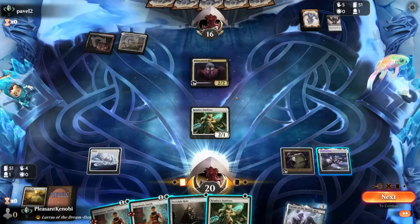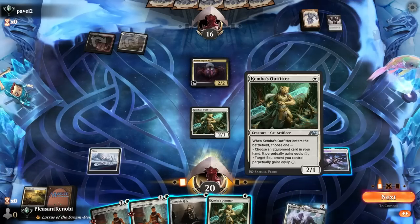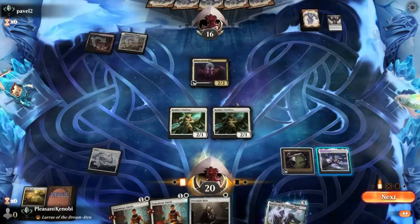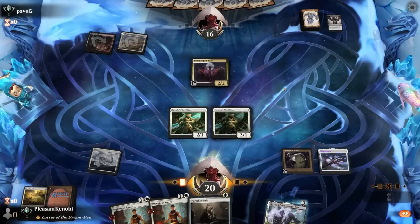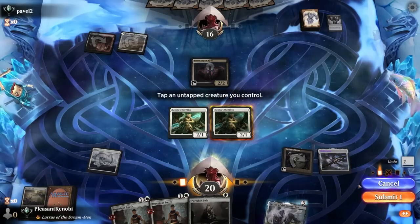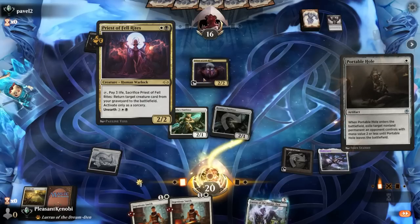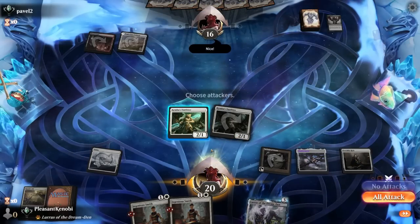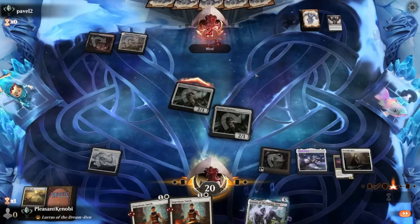Opponent is on some sort of reanimator plan with the Priest of the Fell Rites. I'm going to play a Kemba's Outfitter as a body — nothing to target perpetually right now, doesn't really matter. I should hold the Priest of the Fell Rites since it's both part of their win condition and it's stopping us from attacking. Then we'll get in for 2.